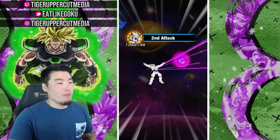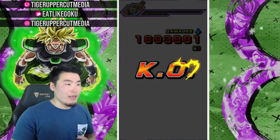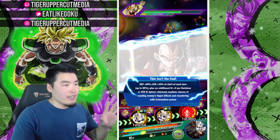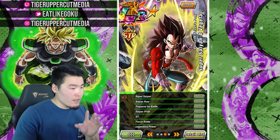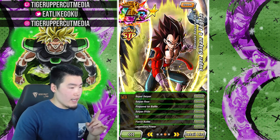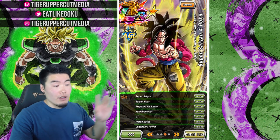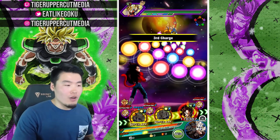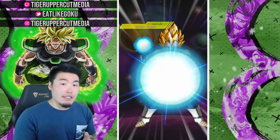This other rotation will be Super Saiyan 4 Goku and Super Saiyan 4 Vegeta, and once again those guys just link up insanely well. They pretty much have the exact same links, with the exception of one — let me just check real quick. Paper Battle, Saiyan Roar, Super Saiyan, GT, Fierce Battle, Legendary Power — I think the only difference is Saiyan Pride. Goku has Kamehameha instead of Saiyan Pride, so that's the only difference. Otherwise they have the exact same links, which is why they're so good together. This applies pretty much to all the Super Saiyan 4 Vegetas and Gokus — all the other ones pretty much have that link set, so they all link well with each other.